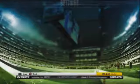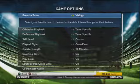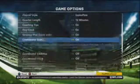Alright guys, I know a lot of you wanted to see my All Madden custom set of sliders, and so here they are. I used 12 minute quarters to get about 110-120 plays. The NFL average is 120.